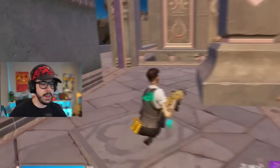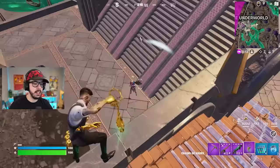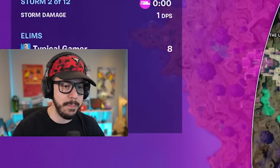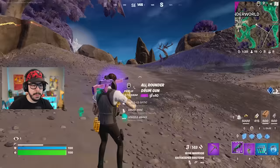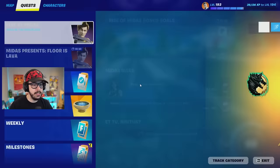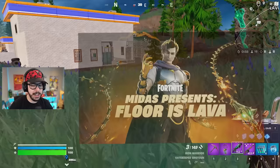So where's Midas now? Well, he will appear on the map most probably as a boss. He will appear over at the Yacht at this location and will actually drop a mythic drum gun, so if you like the drum gun you'll be happy to hear that. There's a bunch of storyline revolving around him, quests to get free rewards, and there is a brand new LTM — Midas presents the Floor is Lava — and it looks incredible.